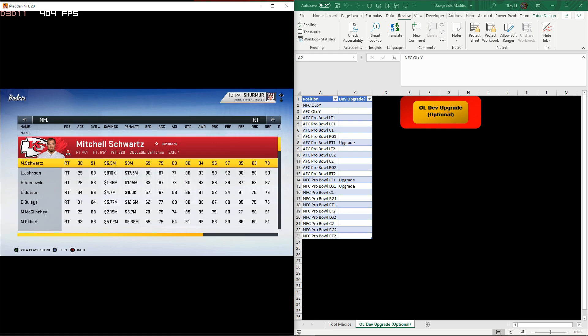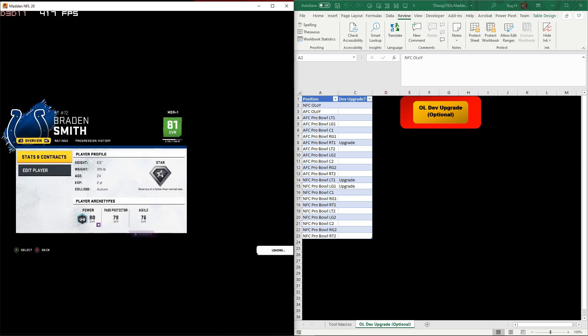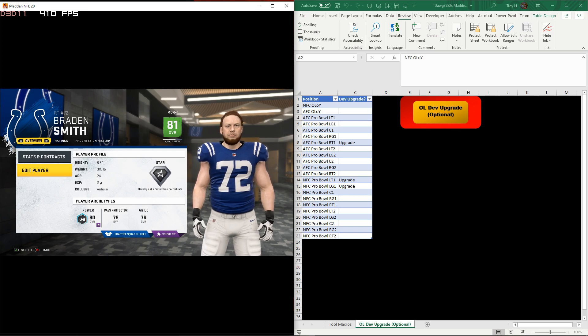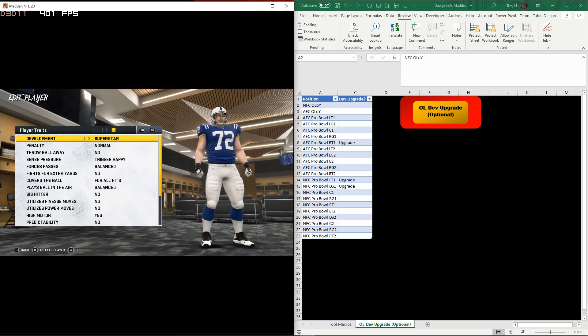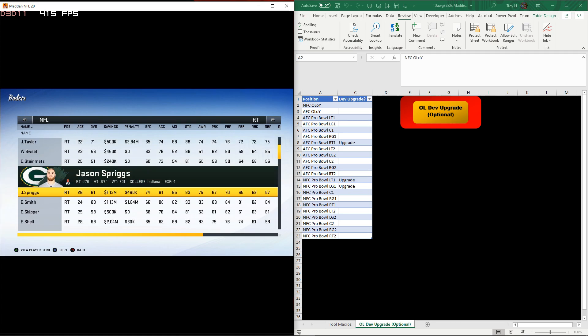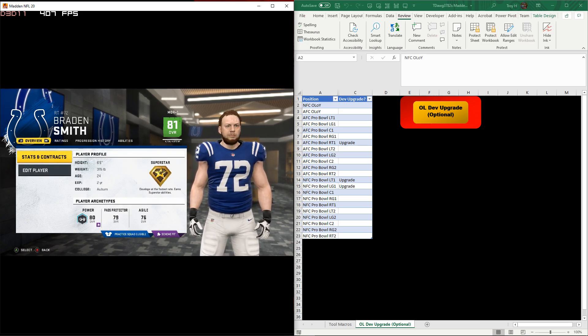Last guy is B. Smith - Brayden Smith. He's a solid player, a star at 81 overall, so same thing - we're going to upgrade him too. He should actually get an ability right away because the first ability unlocks above 80 overall. Switching him to superstar, saving changes - cool, he gets the 'Post Up' ability, and he has another ability slot for later. As a two-year player he'll get a re-roll of his potential and have a much better chance of getting into the 90s.